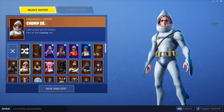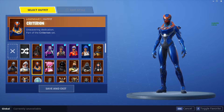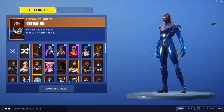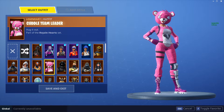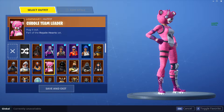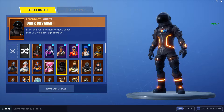Chomp Senior could be so much better if it didn't have Jonesy's face sticking out of it. Criterion — not the best skin, really. Don't know why I bought it, but whatever. It could be an epic; I don't believe it's going to be legendary, though it should be. The legendary Cuddle Team Leader — everyone knows and loves this skin. That's why they brought it into the shop a thousand times.